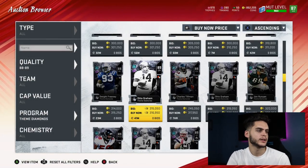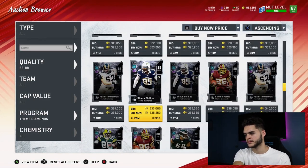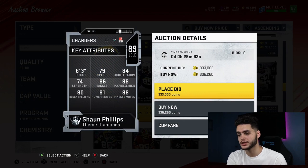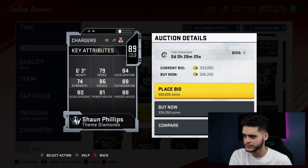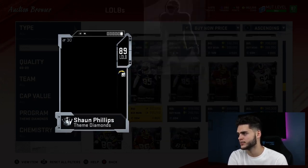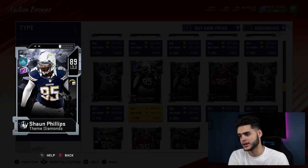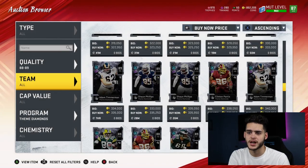Next is Sean Phillips, tough to rank. He's got good stats — good block shed, good finesse moves, good play rec, good tackle. Decent speed, though if he were a little faster he'd be ranked a lot higher. He's 6'3", not a bad card at all. But comparing him to Von Miller — you get Von Miller for free from challenges, and you can get Colt McCoy. So for that reason, Sean Phillips isn't ranked that high.